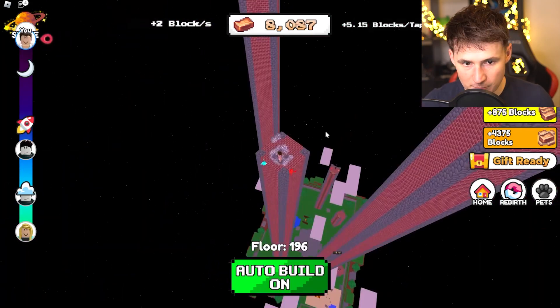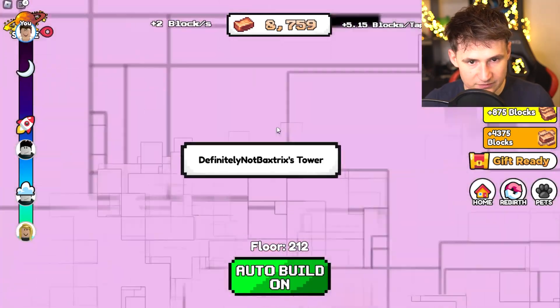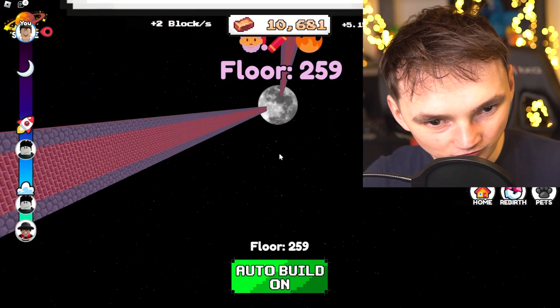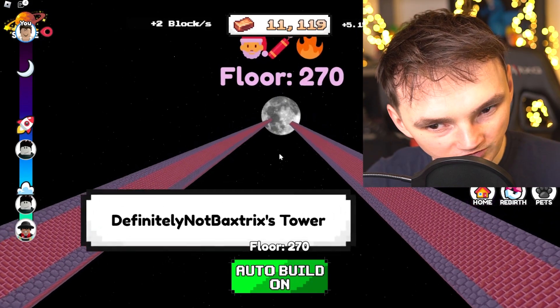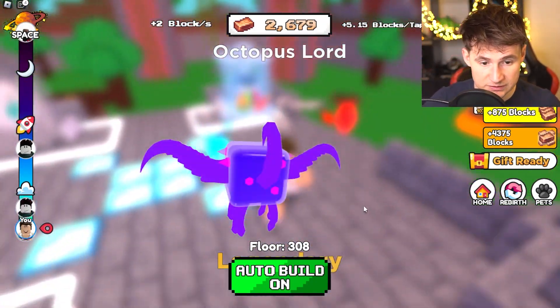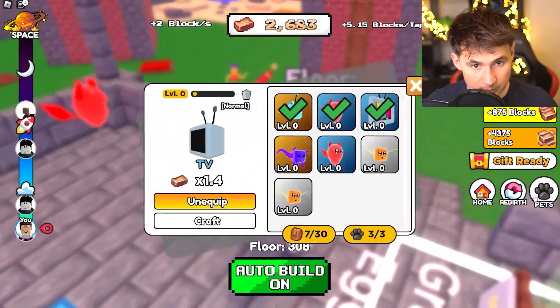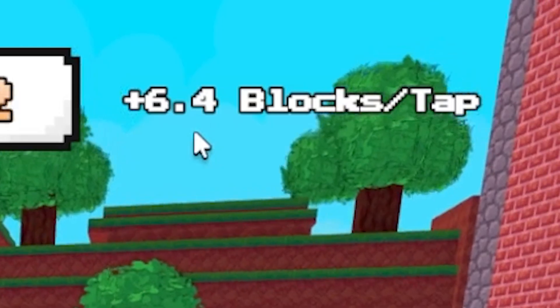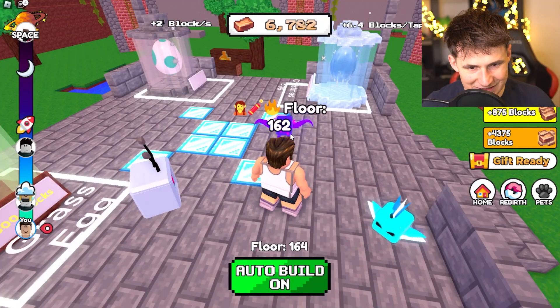What about space? Did we reach space yet? Not yet. As you can see if you look closely, those two people are way far off. The closer we are to the moon — with 10,000 blocks we're looking good. Let's go for one legendary — there we go, boom! 2.5 — 6.4 blocks per tap dude, 160 floors!